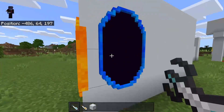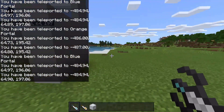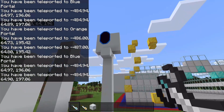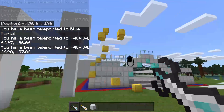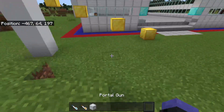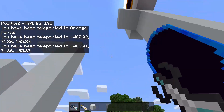It would be really fun if someone made an actual map using the portal gun add-on. They could have it so you get rid of those teleportation messages — I've seen people do it in maps and it always adds a little bit of polish.